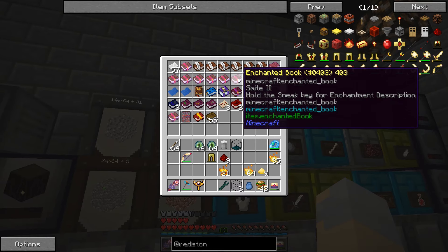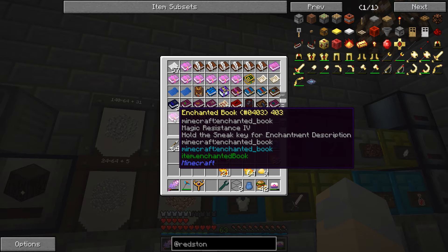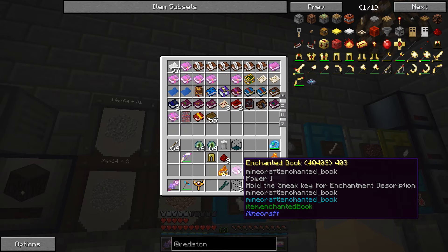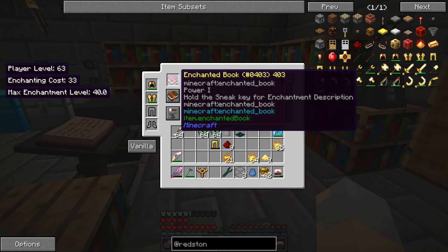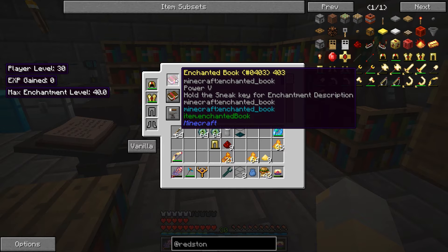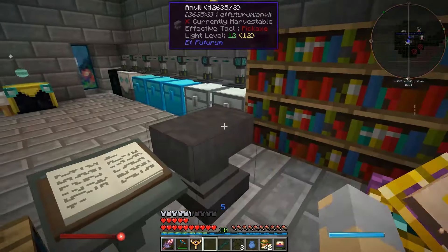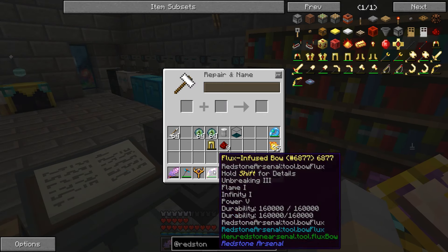Do I have Power One, Power Two? You know what — can I enchant it again? Oh I can! So if I put Power in here... I can bump that up to Power Five. Yeah, now it's got Power Five on it. And then I can combine those — and that is a pretty solid bow. That thing will do crazy damage.